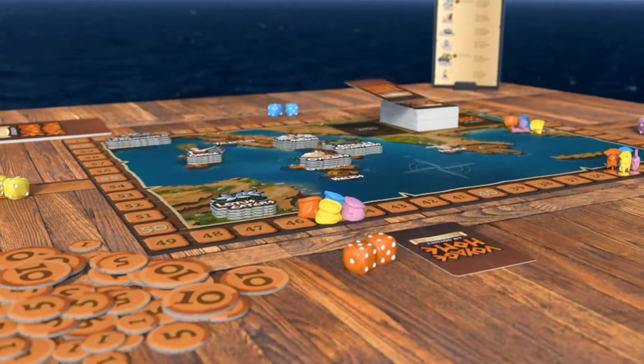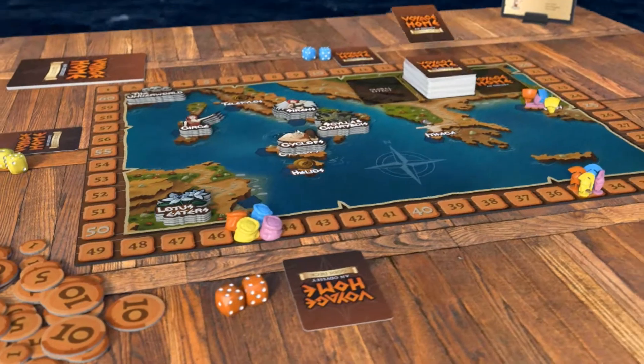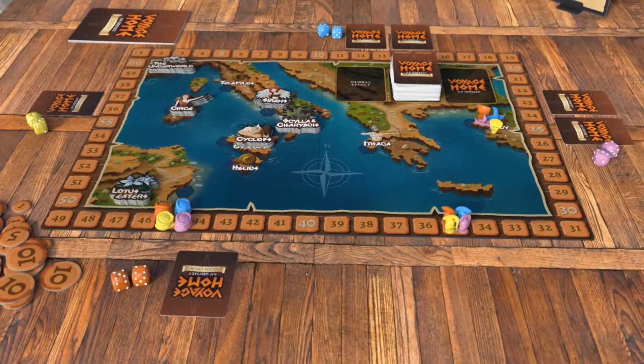Phase 1 is the card draw phase. Draw your cards based on your position around the table. Some card effects might allow you to draw extra cards.